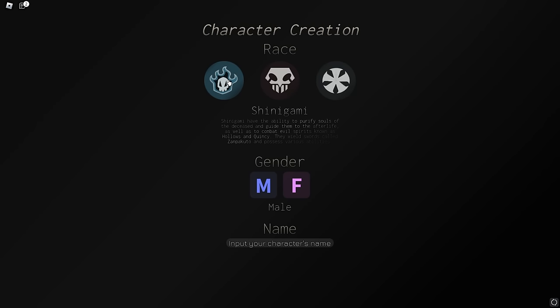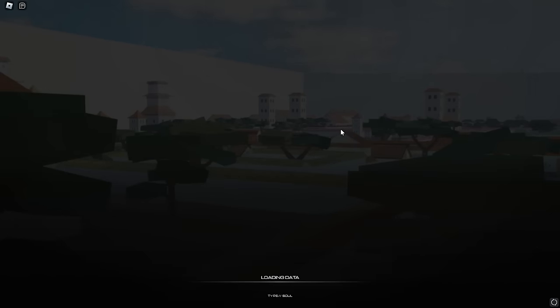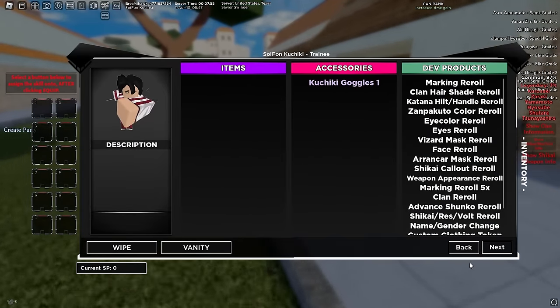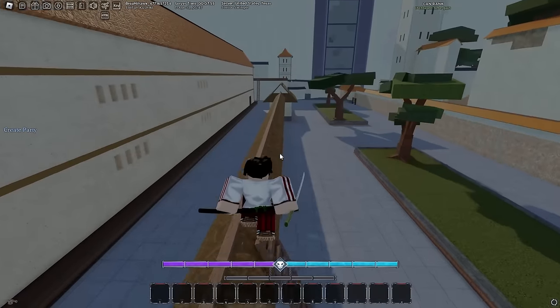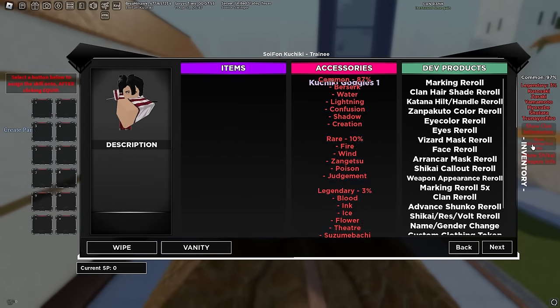Wait — I accidentally clicked shikai. She's shikai, not hollow. I'm pretty sure I pressed female, because otherwise I'll have to restart. Okay, I can tell from the body type I am female — good. First thing is we have to buy flash step. Her clan isn't in the game so we're going for any legendary clan, but first we need to get to grade 4 to spin for the new legendary shikai.